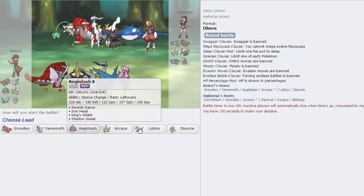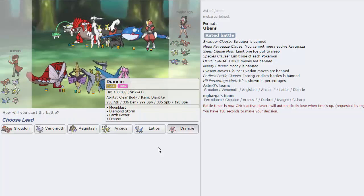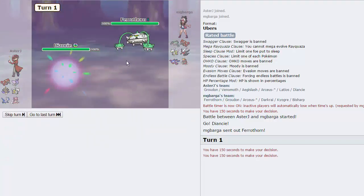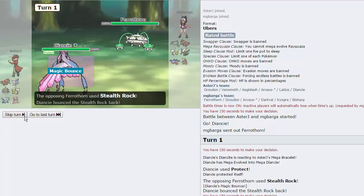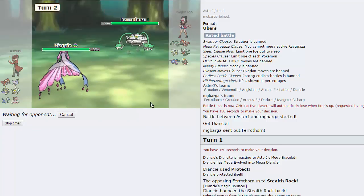I keep switching between the names Arceus and Arceus because nobody really knows how to say that. So what I'm gonna do is lead off with something that is threatening to his Darkrai, which would be Diancy. He's gonna lead off with Ferrothorn — I'm assuming he has Gyro Ball. I'm just gonna Protect on turn one to get off the mega. He goes for Stealth Rock and it gets bounced back at him, which is awesome.